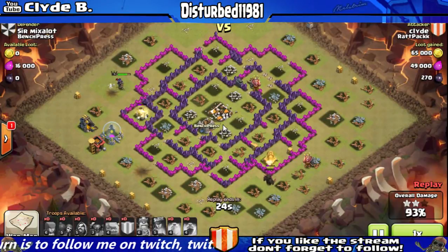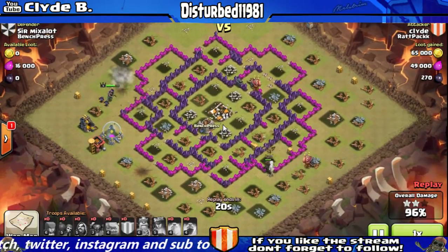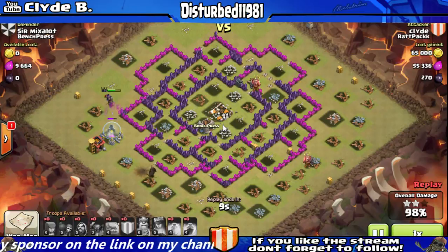The archer queen is about to take out that mortar — and there it goes. Then the cannon falls, and all that's left is a barracks and an elixir storage unit. And that's it for this war attack.